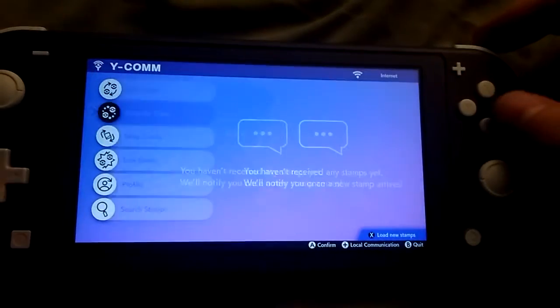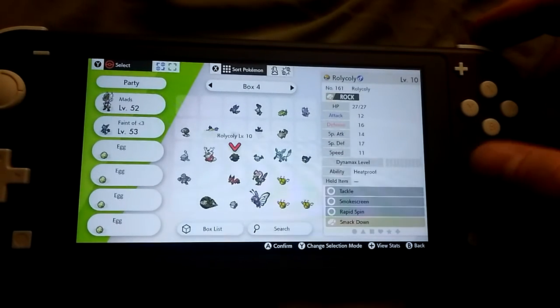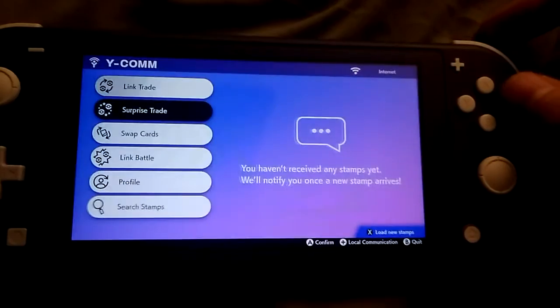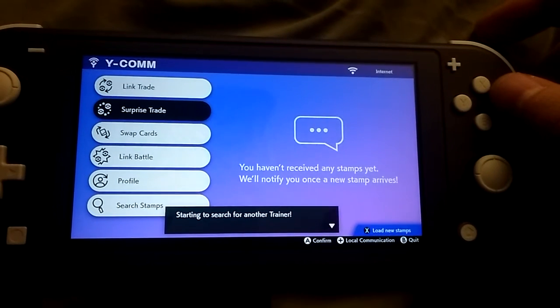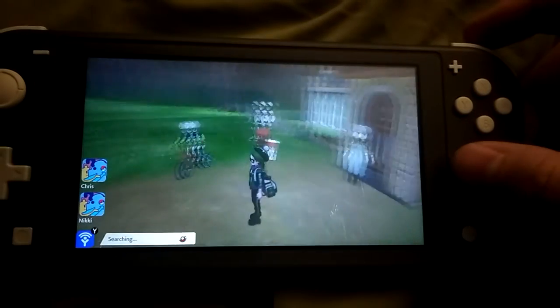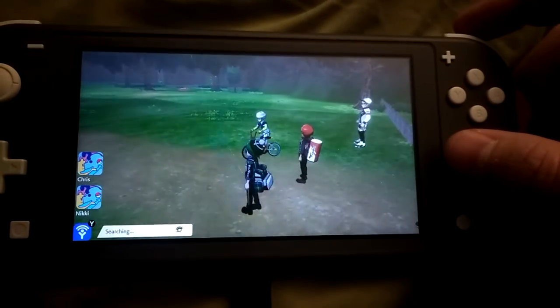View Y, down for surprise trade. Let's choose Roly Coly. Make sure you save. Now it's gonna do searching for a while.